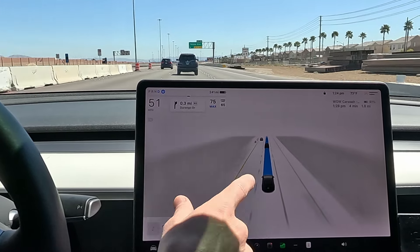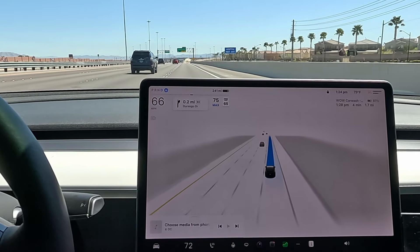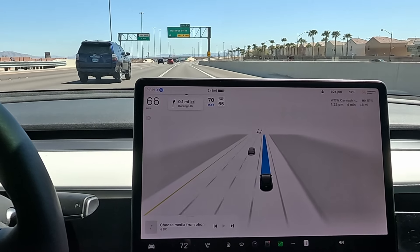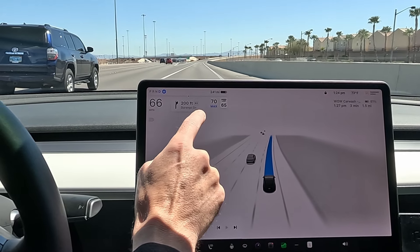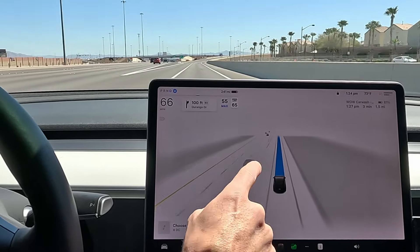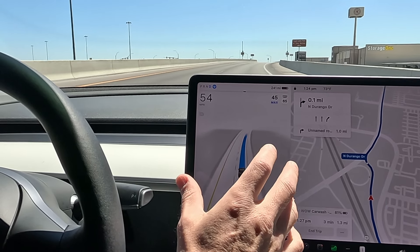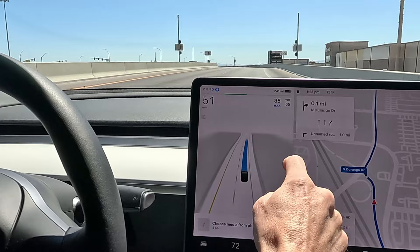Another setting I want to mention: they've got it all blocked off here with cones. I turned off the automatic set speed on autopilot — currently have it at a 15% offset. On the freeway we're still on the v11 stack, but as we come off the freeway you're going to see this change. It should switch to the v12 stack here in a second.